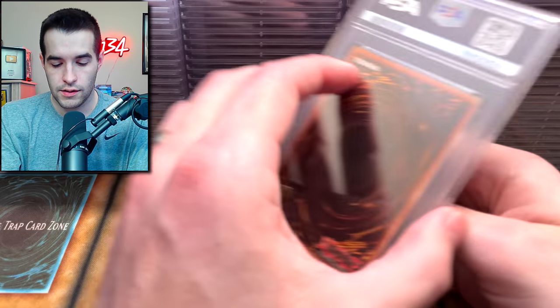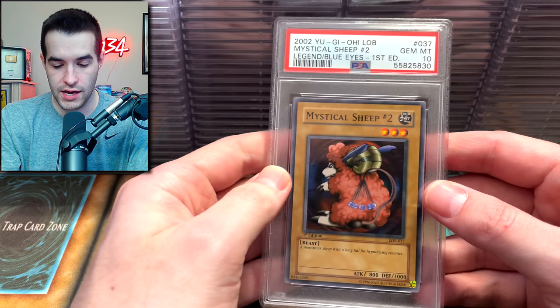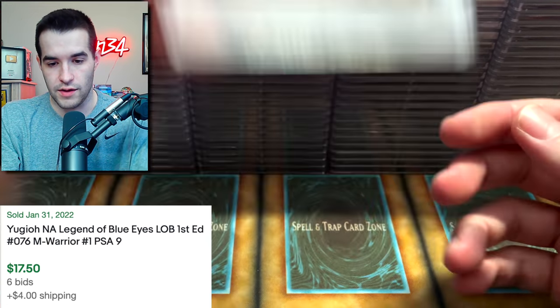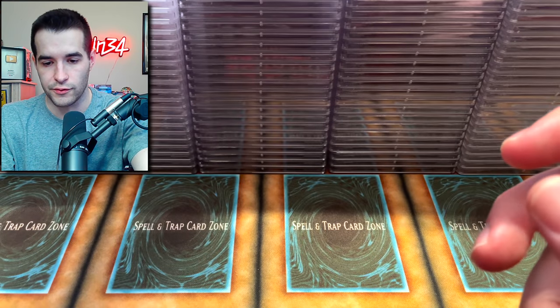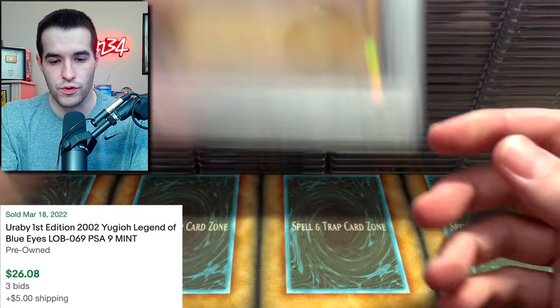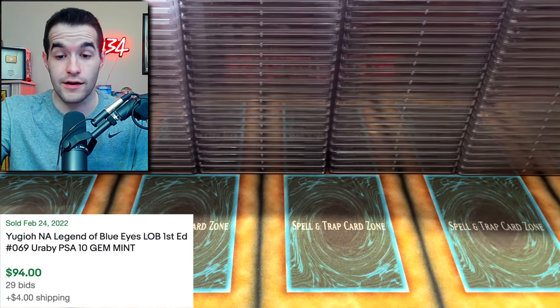Laser Cannon Armor — that might be a short print, so that's a pretty good one. Mystical Sheep No. 2 wanted to be a 9, but there was a 10 of the Mystical Sheep No. 2! Warrior No. 1 — unfortunately this does have the shifted foil, they're all like this, but it's still really cool. Next — ooh, a 10! That's nice. Yorabi is a 9, and there's another 10!